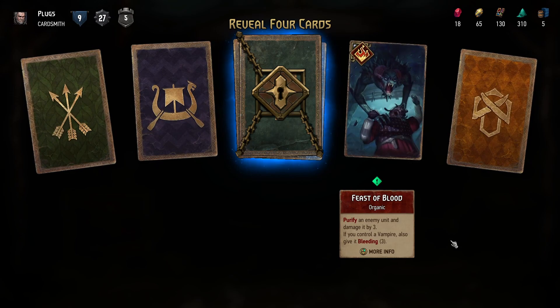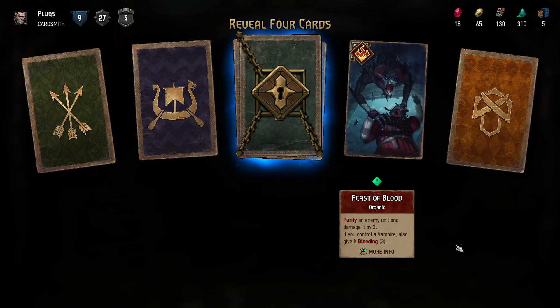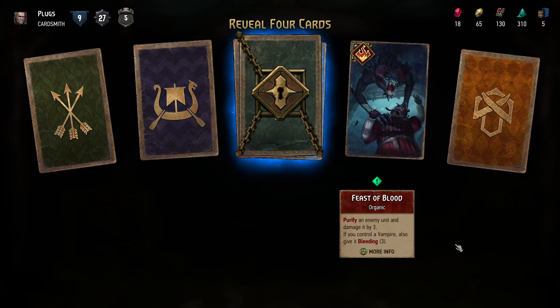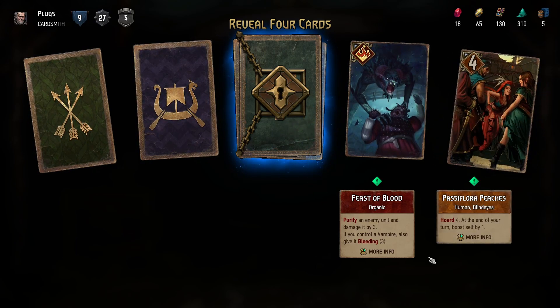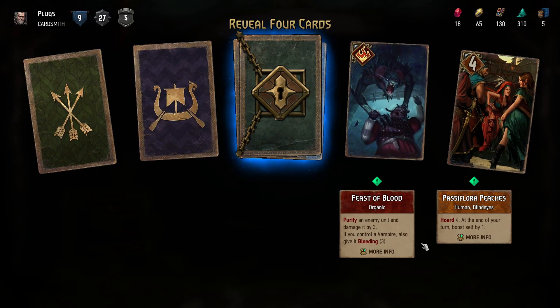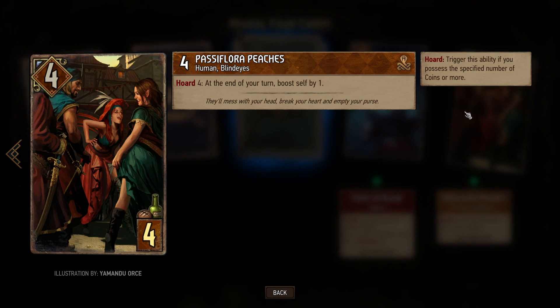Let's go with the monster first: Feast of Blood — purify an enemy unit and damage it by three. If you control the vampire, also give it bleeding. That synergizes with vampires and bleeding, which I don't have.